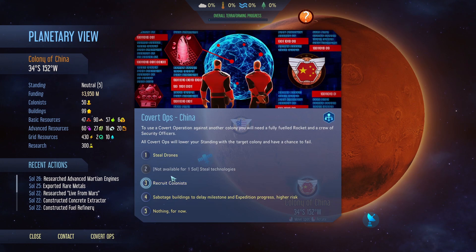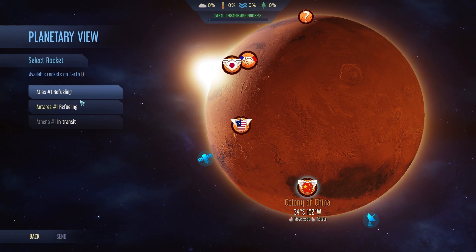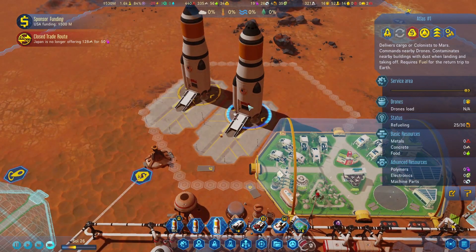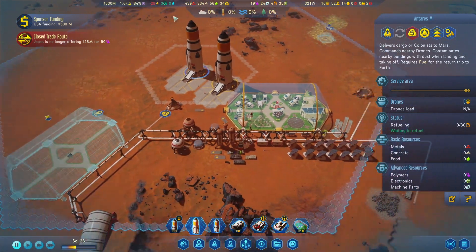Recruit colonists - get many non-specialists, get a few specialists, get one exceptional colonist. Let's try to get the specialists here. Atlas, send. You're the closest one by the looks of it.